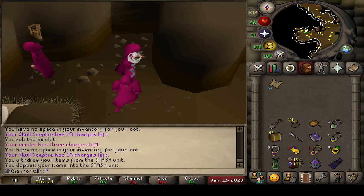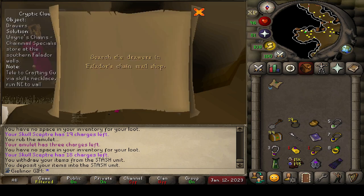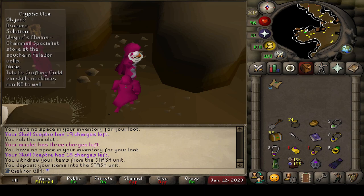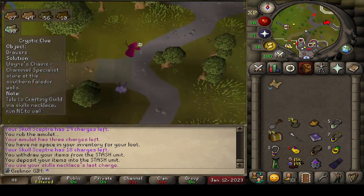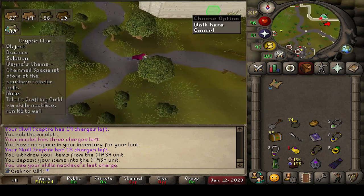Hello everybody and welcome to yet another episode of the Gilnor Group Iron Man. My name is Travis and we're here today — we've got our 100th easy clue in our inventory. We're going to finish this clue and then we'll have our full stack of 100 easy caskets to open. We're really hoping we get that flared trouser. It's starting to become a pain but we're going to keep persevering until we get the item we're looking for. So kick back, relax and enjoy.